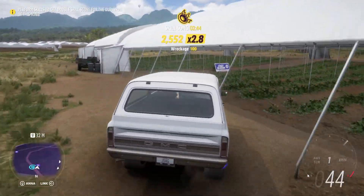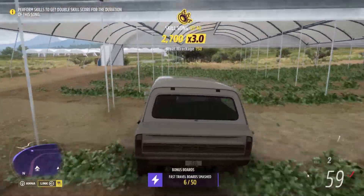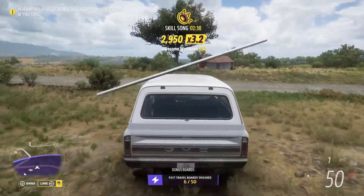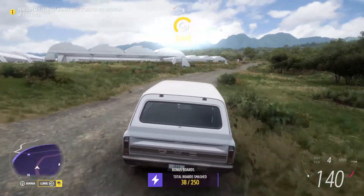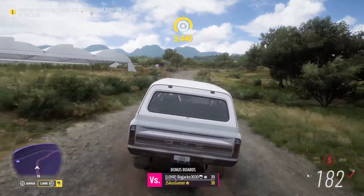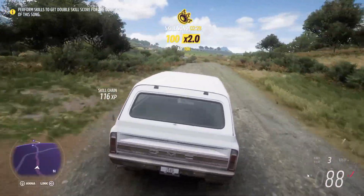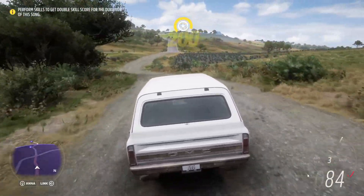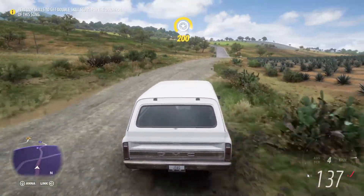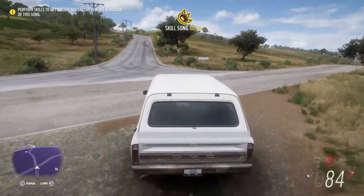Now we're going into the greenhouse to pick up a fast travel board, completely destroying what appears to be tomatoes or strawberries — one of those particular items that grows well under cover. I should really have a lot more of an idea of what I'm talking about, being a chef in the real world, but in the end this is only a game — so not really probably that important.